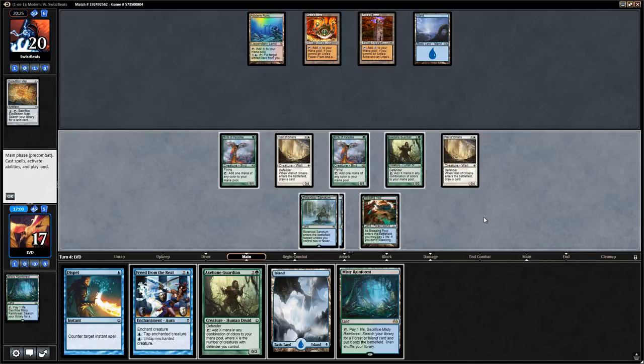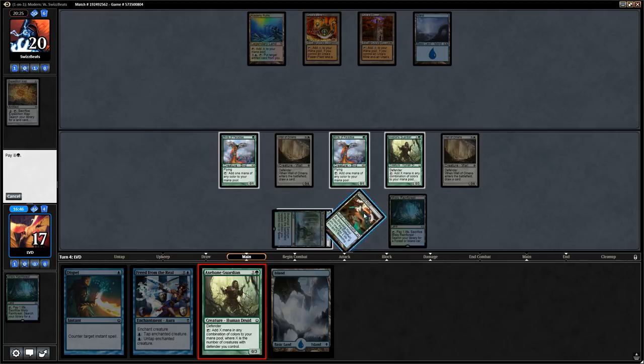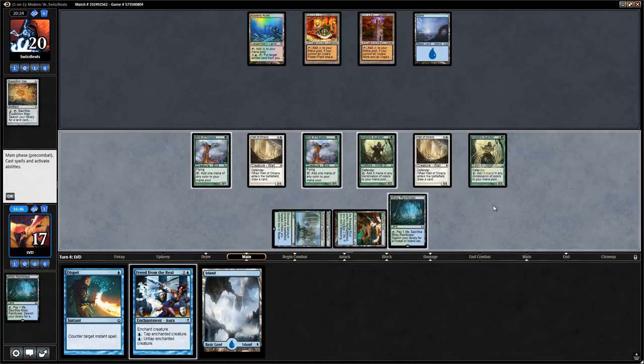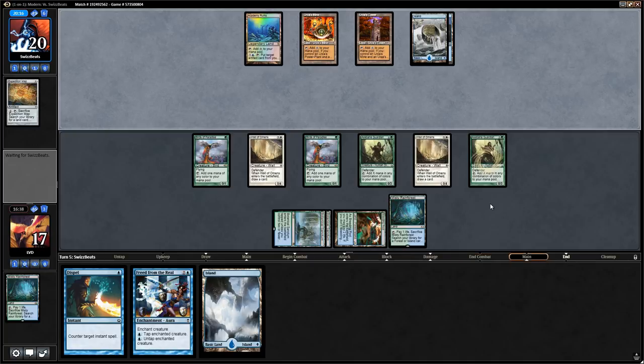Opponent plays just an Island — still no Tron mana. We untap and find another Wall of Omens. We fetch for a Hallowed Fountain to thin the deck before drawing with Wall of Omens, find a Windswept Heath, and plan to fetch end of turn. Opponent casts Thirst for Knowledge, drawing some cards and finding another Expedition Map, so they will be able to complete Tron. They're potentially holding up multiple counterspells.